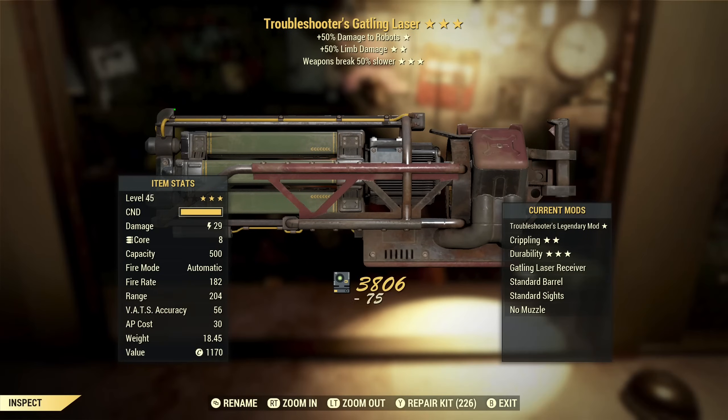Next up we've got another Gatling Laser — crappy Gatling Lasers are on sale here. We've got Troubleshooter's, so enemy specific — not interested. Limb damage — not really interested in that, although that could actually be okay for crippling I guess. Weapon break slower could be useful, but overall this is not something I want.